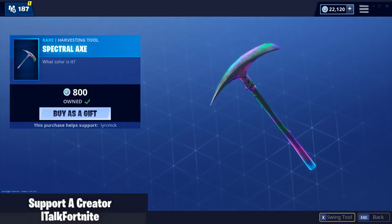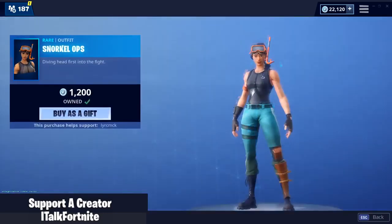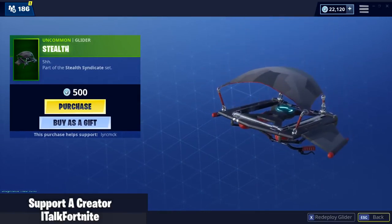Spectral Axe — something we see all the time. Renegade is back, Snorkel Ops is back, Billy Bounce emote, and the Stealth Glider. I don't own this glider but I'm not gonna get it.